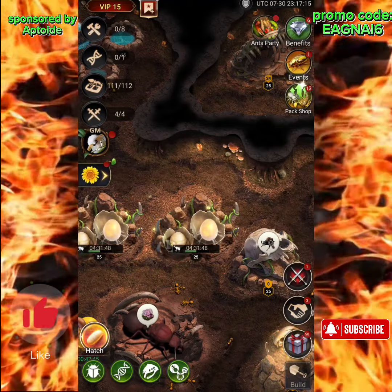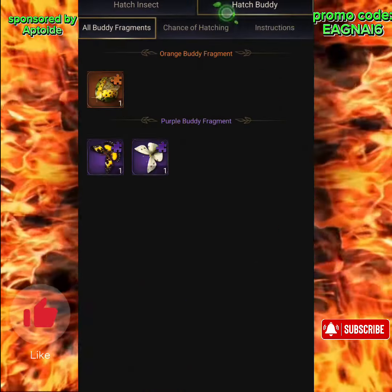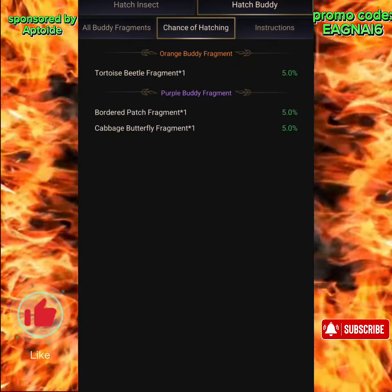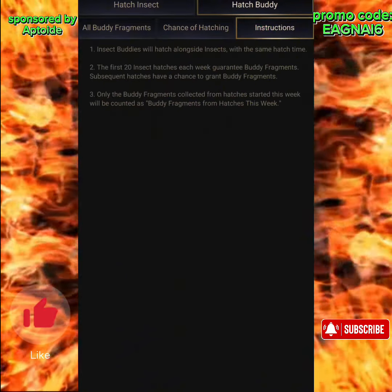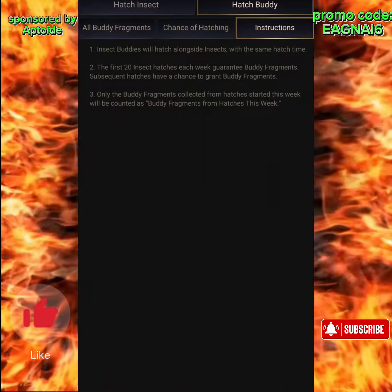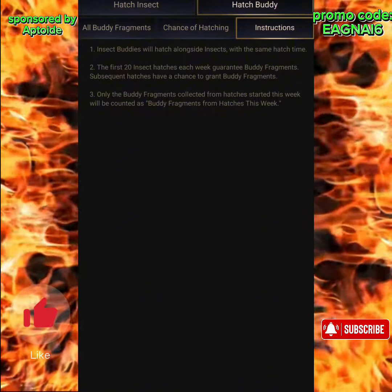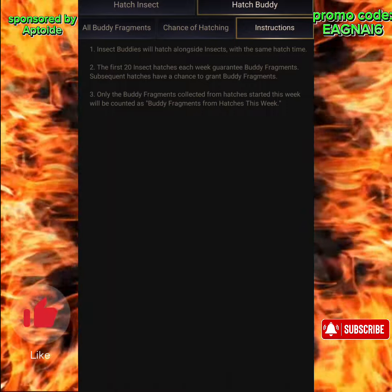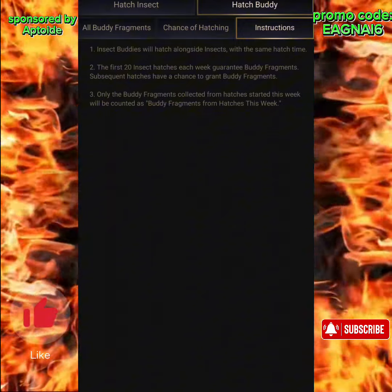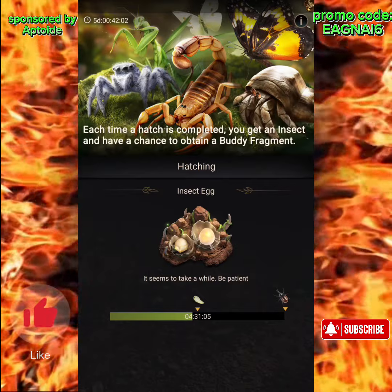So right now, currently, there are only three types of helper buddy insects. If you click on this, it will tell you about your chance of hatching — you've got a 5% on each one. They'll hatch alongside insects at the same hatch rate. The first 20 insect hatches each week guarantees buddy fragments, and subsequent hatches are a chance to grant buddy fragments. Only the buddy fragments collected from hatches started this week will be counted. So no matter what, as long as you hatch 20 insects, you're guaranteed to get some buddy fragments.